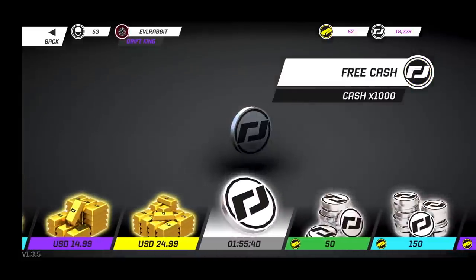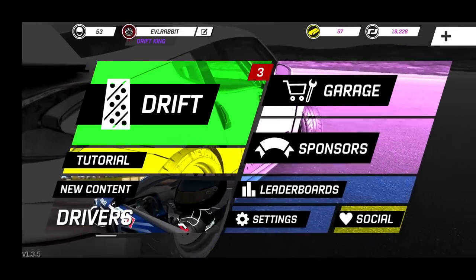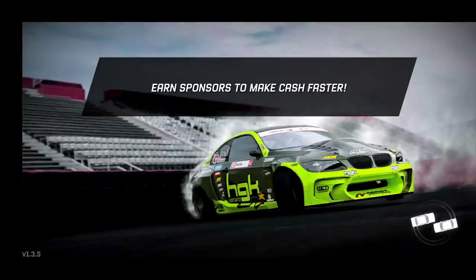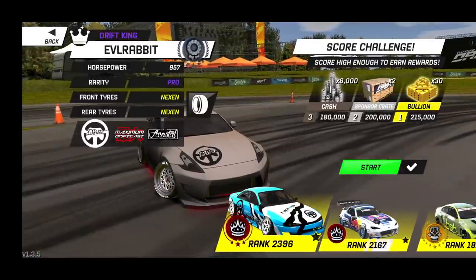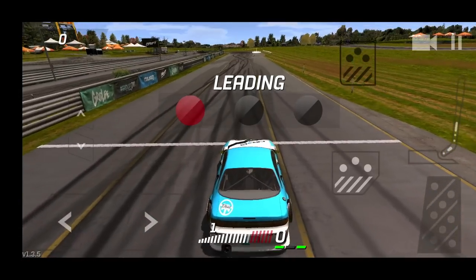We're going to do the Gingerman challenge at Grid Life today, and we're probably going to take out the S14 because I feel like that's the car we need to beat this challenge. I've only practiced on the Gingerman track maybe twice or three times, so we're going to go all the way to the S14 and just go full send and see if we can beat this challenge today.